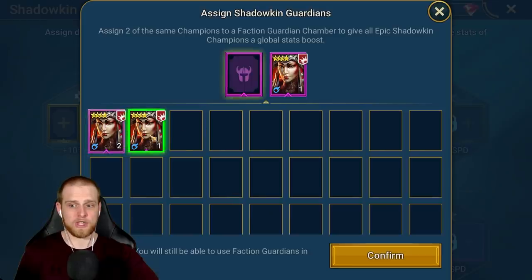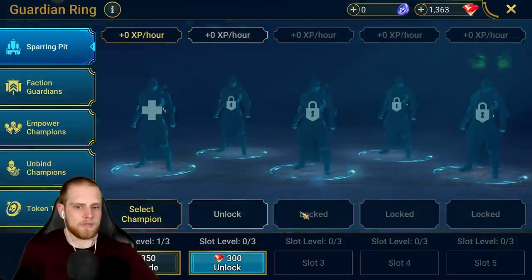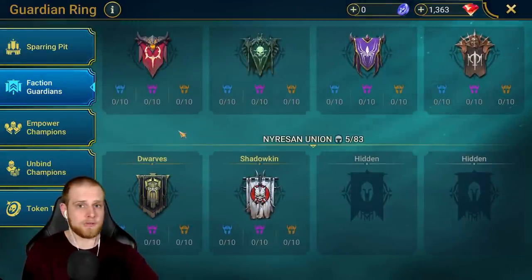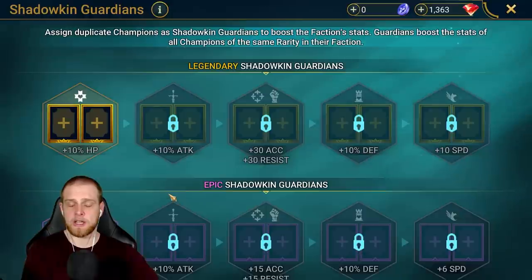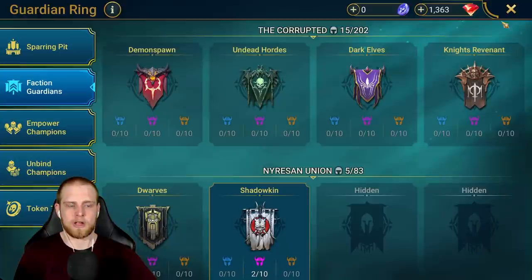Going down to Shadowkin, dropping these off — 245,000 down to still 245,000. Not a big drop there. But if you have a lot of High Elf rare champions and you have the High Elf rare faction guardians fully filled out, dropping all those off is going to drop your player power.